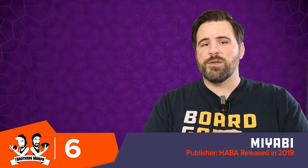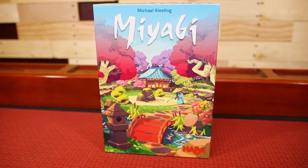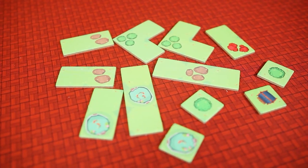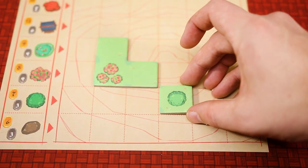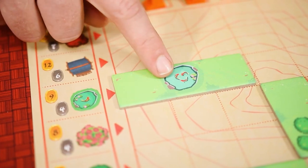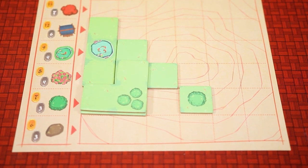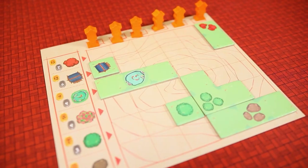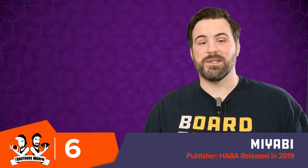Number six is Miyabi from Haba, which is a polyomino tile-laying game where you're building a Zen garden. In each row of the garden you're building, there can only be one type of feature — that might be stones, certain types of greenery, or koi ponds. But every turn during a round, you can only place a feature in each column one time. You're trying to build a sturdy base and then stack tiles on top of each other to get point multipliers. Miyabi has a nice, beautiful theme — a lot of abstract games are just pleasant and put you at ease, and Miyabi certainly fits that.